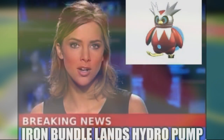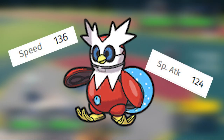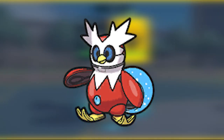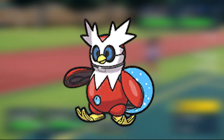When Iron Bundle actually hits its Hydro Pumps, it is an amazing mon. This Paradox Form of Delibird has 136 Speed, 124 Special Attack, and 114 Defense. This Pokemon is great for speed control with a move like Icy Wind, which is a 55 base power Ice-type move that also lowers your opponent's Speed.